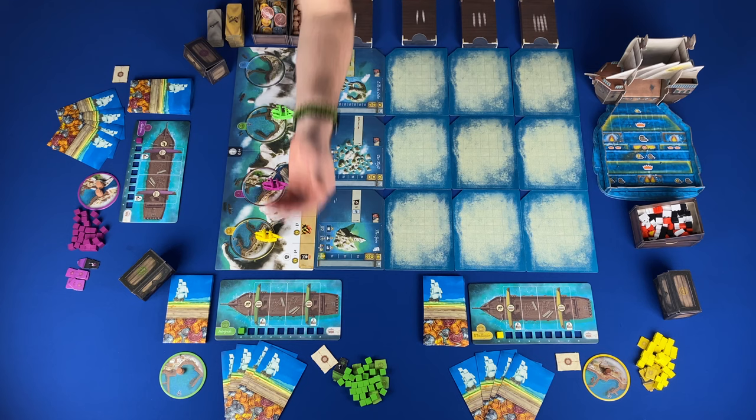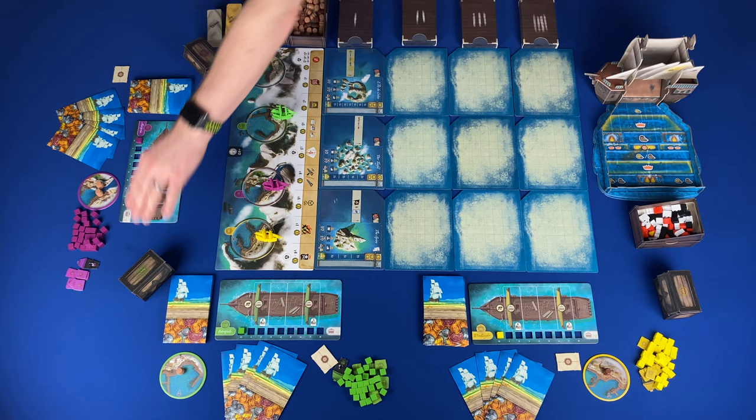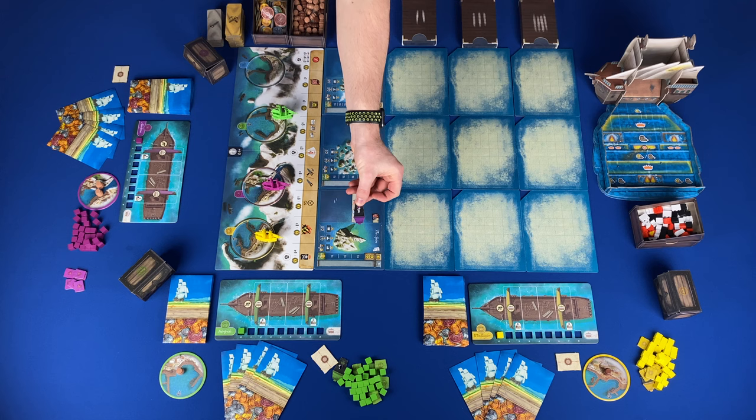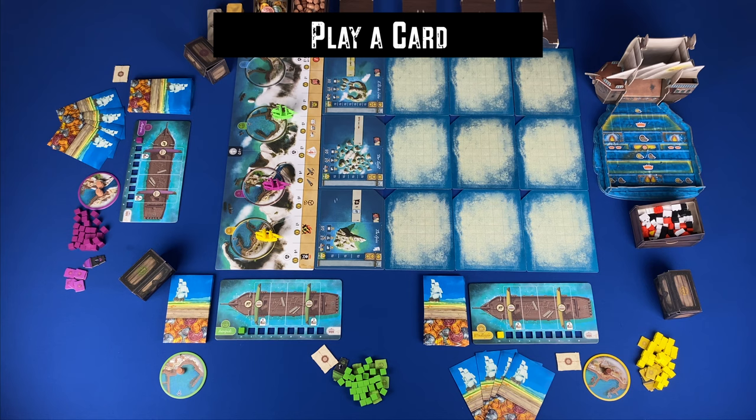For loading, you can load cargo from your dock to your ship if you are at the harbor, and you can also load cargo and coins from an island that you control to your ship if you are on that island. For unloading, you can unload cargo to your dock or coins to your treasure chest when in the harbor, or unload cargo or coins from your ship to an island you are located at. If you are at an island with another ship in pirate mode, you cannot load or unload at that island without battling and defeating that ship. You can rearrange cargo and coins on your ship at any time, and you can jettison cargo or coins into the sea at any time except when in battle.